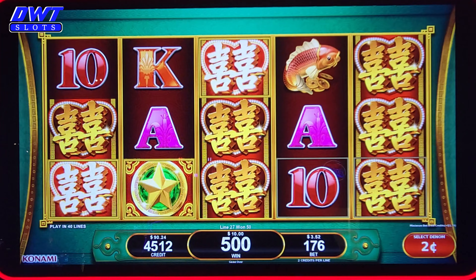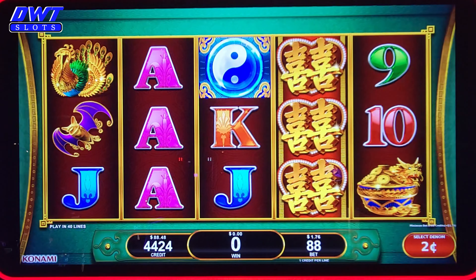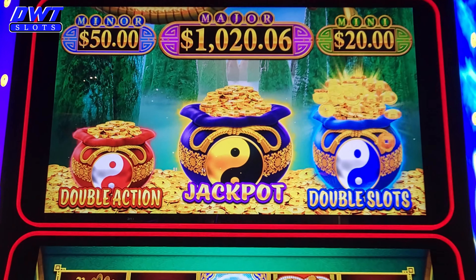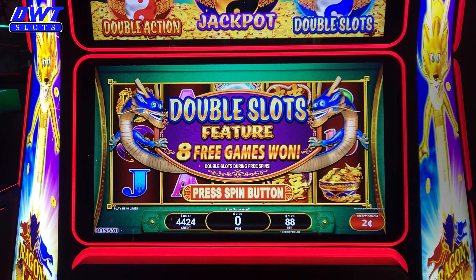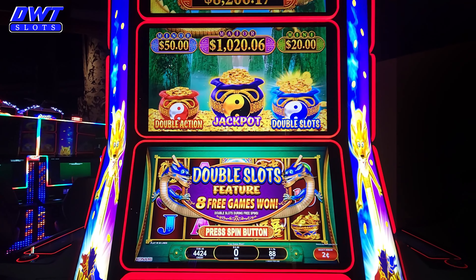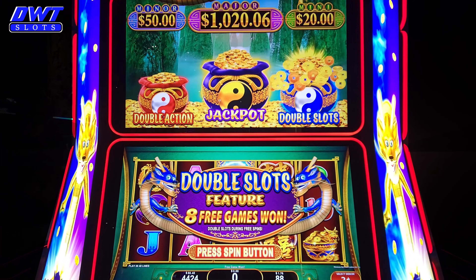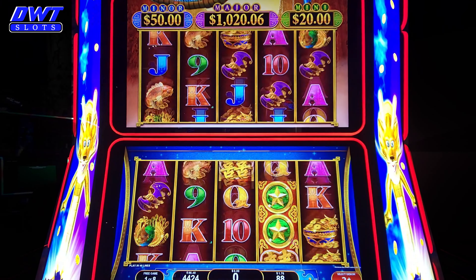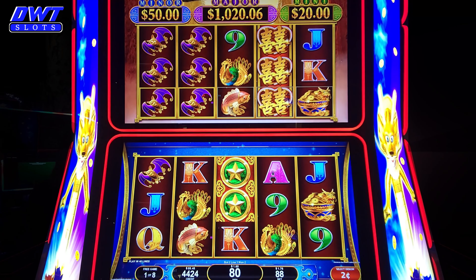I believe that is your best paying symbol — the red whatever symbol that actually is. We just got the blue one, so we got the double slot, so I'm going to have to back you up. I believe you get both screens on this one. Oh geez, there are like three screens on this one really. So we started out with eight spins.